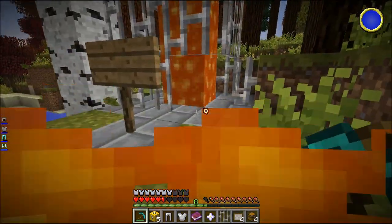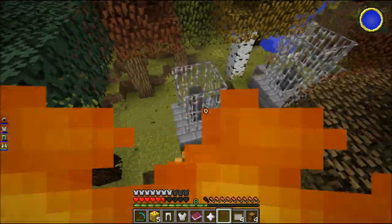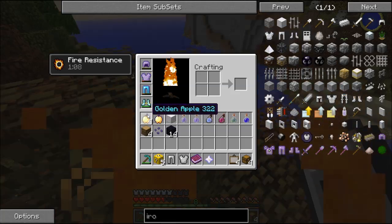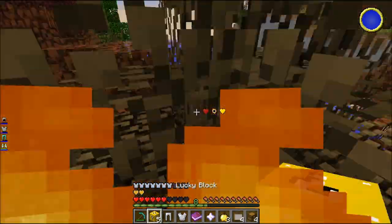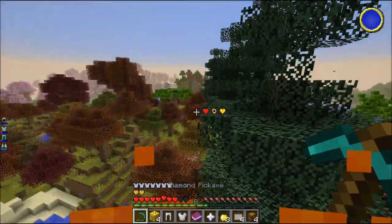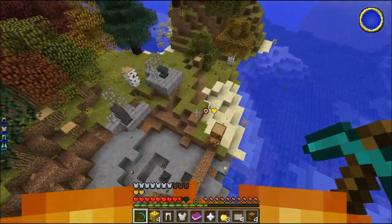Fire resistance - there we go! Let's get out of here - freaking lava almost killed me, I got caged in under that thing. I didn't even bring food with me so I had to eat a golden apple. All right, let's do it up here now. That's why we don't do lucky blocks near our base.